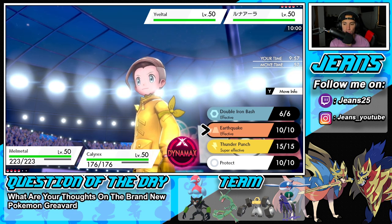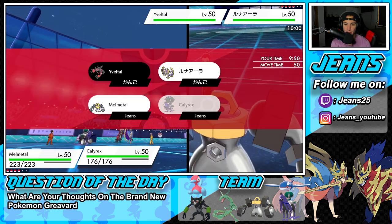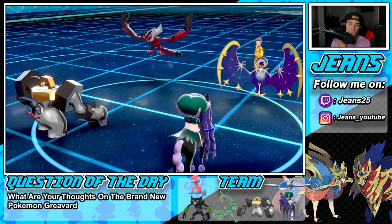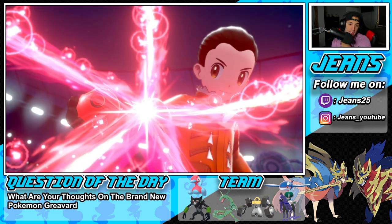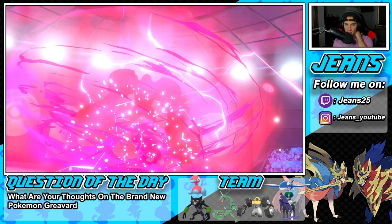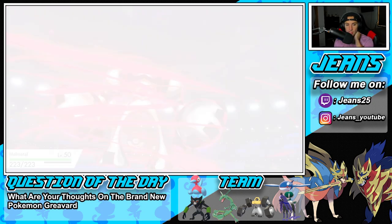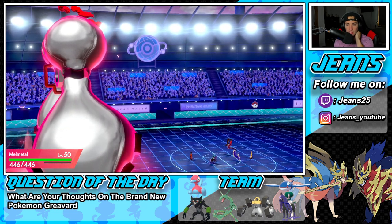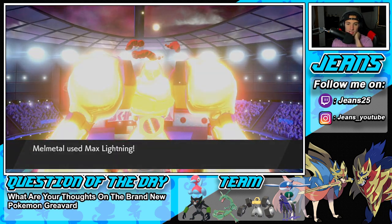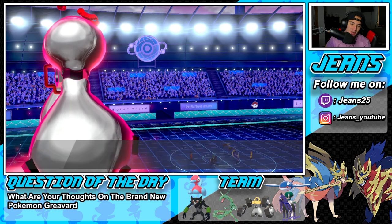I go straight to Dynamax and Speed Swap. He might swap Lunala in. Speed Swap is definitely my play — I need to get fast with these Pokemon. He doesn't Dynamax, which is interesting — I think he thinks I'm going for Trick Room when I'm actually Speed Swapping. If I pull off the Speed Swap and he goes into Calyrex, I'm fine with that. Melmetal should go first now and we should be able to take out Yveltal. See you later Yveltal!